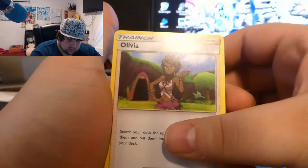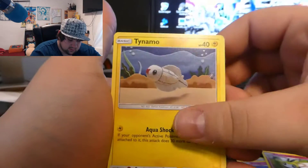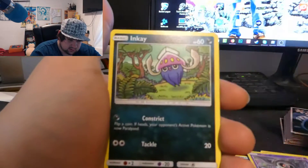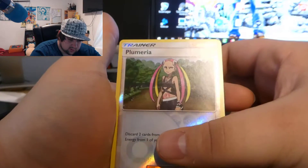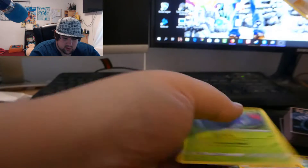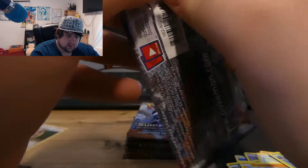First pack: we got a Water-type energy, Olivia, Croconaw, Rhyperior, Tynamo, Duskull, Inkay, Stufful, Crabrawler, reverse Plumeria, and a regular rare Tangrowth. I've seen the codes — not really surprised.